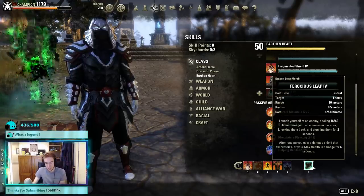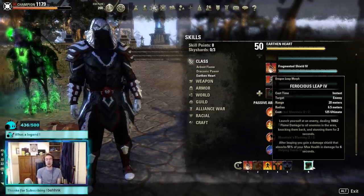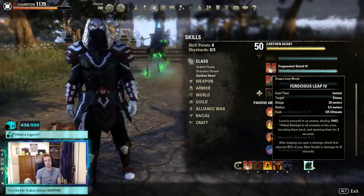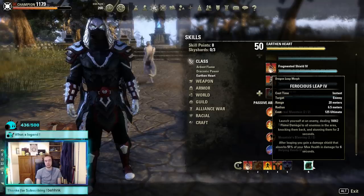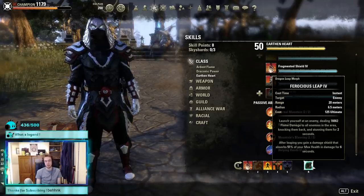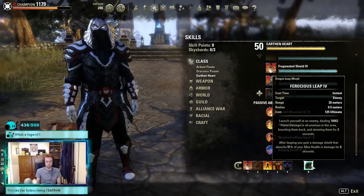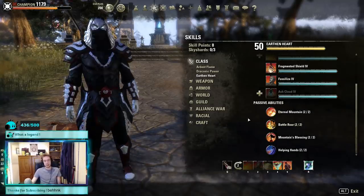Our ultimate is Leap — it launches yourself at an enemy for big burst damage and is pretty cheap. You could run Meteor there if you wish; I still strongly believe Leap is better than Meteor, but that comes down to personal preference. That's the front bar.